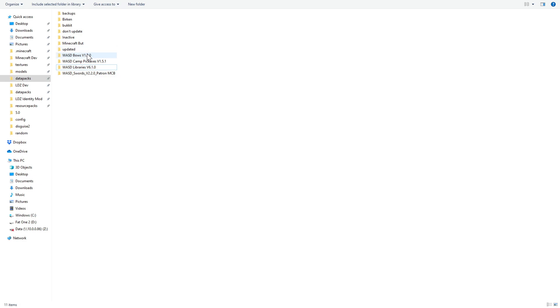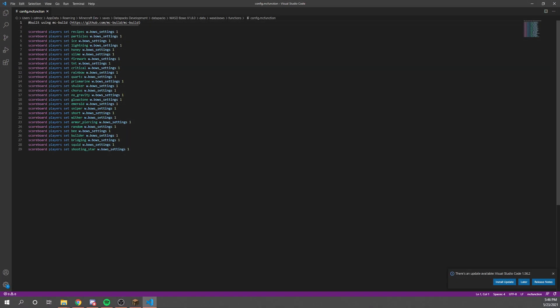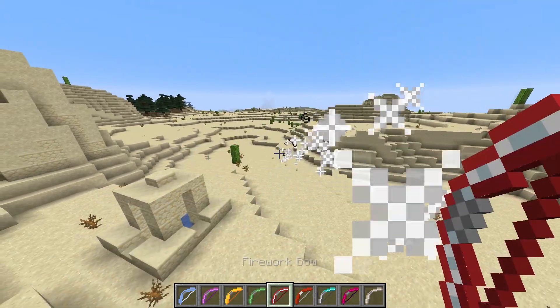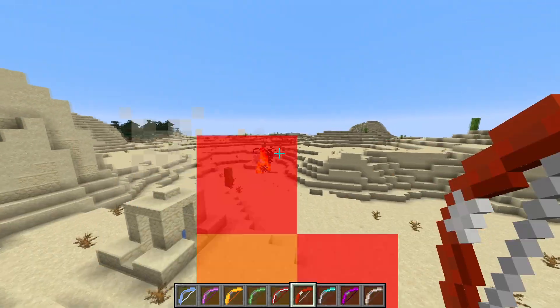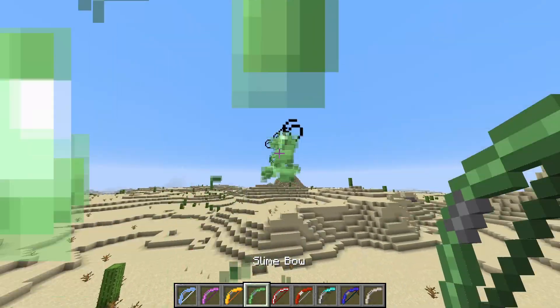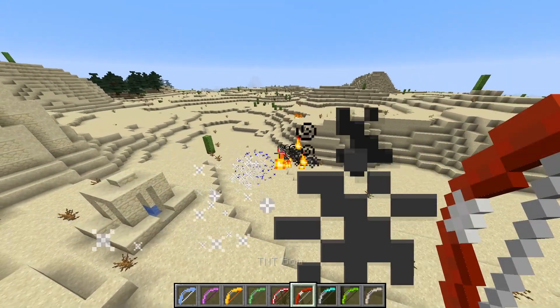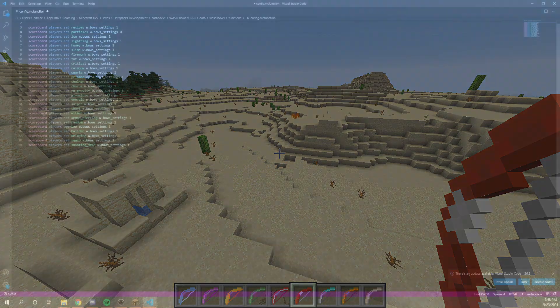Doing that again for the bows datapack — going back through data, waz.bose, functions, and then config — we can see it has a very similar structure, with recipes for all of the recipes again. But here we also have particles, which will enable or disable whether particles show on the arrows as they fly through the air. So I grabbed some bows, and you can see that when you shoot the firework bow, it has a particle trail. Same with the TNT bow — it has a flame trail. I chose the firework and TNT specifically to demonstrate disabling the particles.